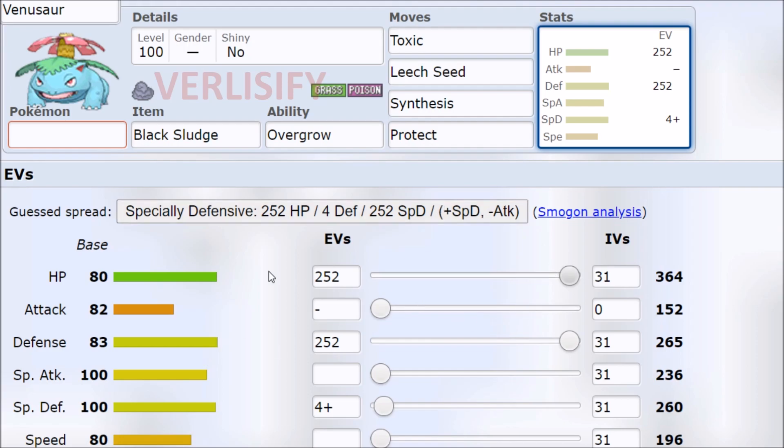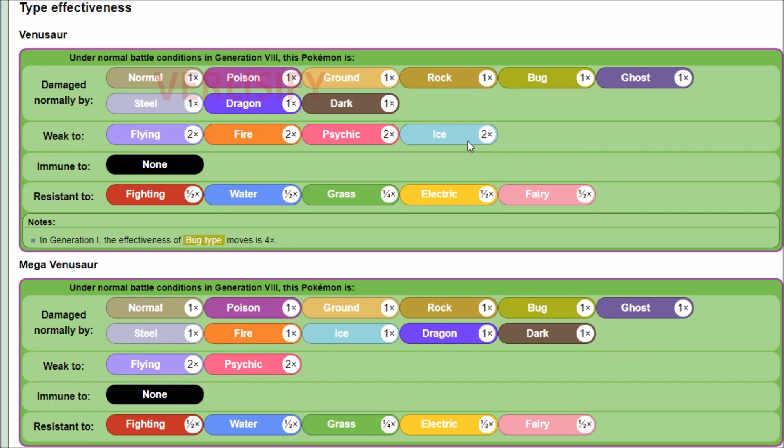The defensive options: max hit points, max defense, special defense nature. That way you just kind of balance out your tankiness, and it really works into your typing. Unfortunately, Venusaur is a Grass-type Pokemon, so it's going to have a lot of baggage in those weaknesses — Flying, Fire, Psychic, and Ice — all of which are relatively common in Generation 4, so you are free to a lot of sweepers.